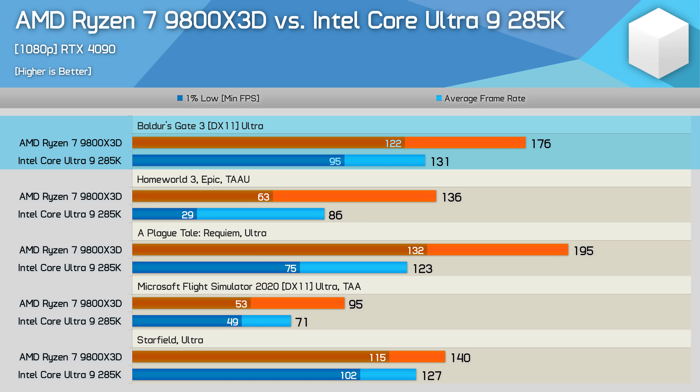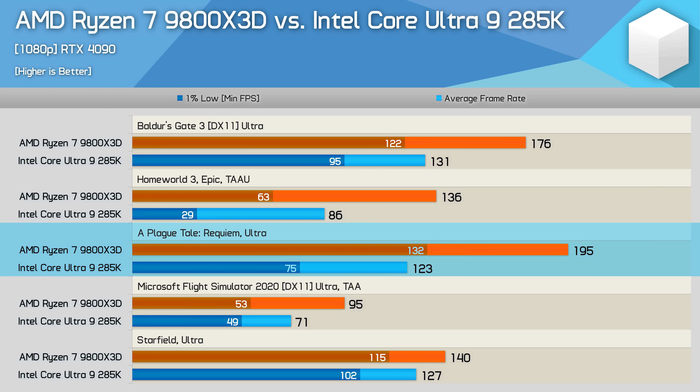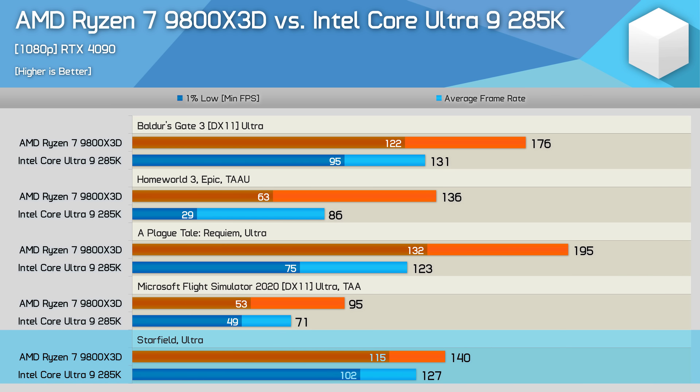In Baldur's Gate 3, the 9800X3D is 34% faster, going from 131 fps up to 176 fps. The margins are even more extreme in Homeworld 3 — 58% faster on average frame rate and an incredible 117% faster on 1% lows. The 285K was also unexpectedly slow in A Plague Tale Requiem at 123 fps average, while the 9800X3D hit 195 fps — a 59% increase. The 9800X3D was 34% faster in Microsoft Flight Simulator 2020, and even in Starfield, where the 285K performed well, the 9800X3D was still 10% faster.